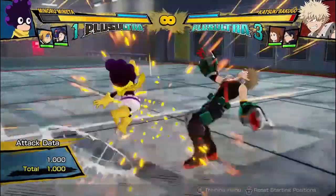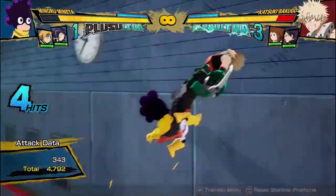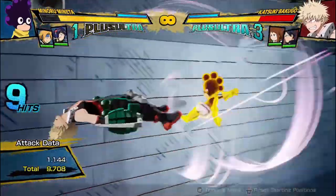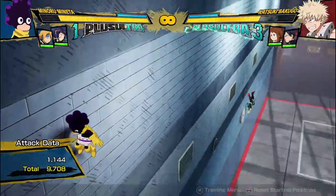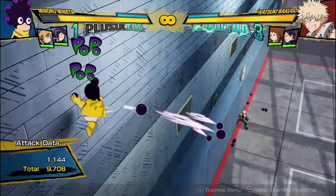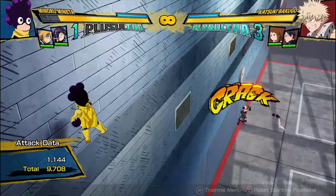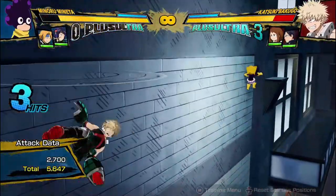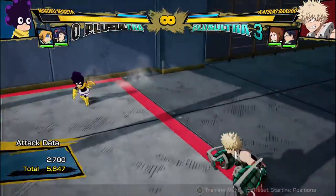A lot of the time a combo I do looks something like this. I might put in the dash cancel here, get 10,000 damage, and then just start raining balls — especially in maps with a high roof like the outdoor one. If I react a bit faster, then the opponent gets stunned and you get a full combo if they don't come up to you.